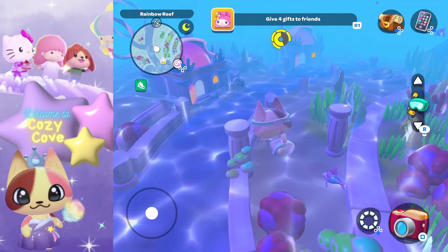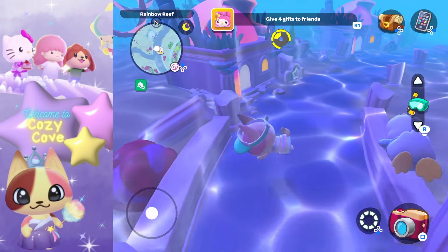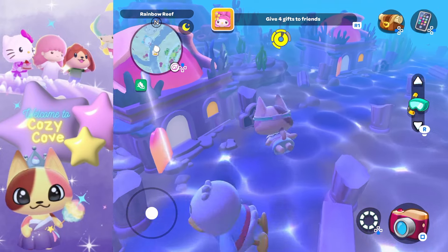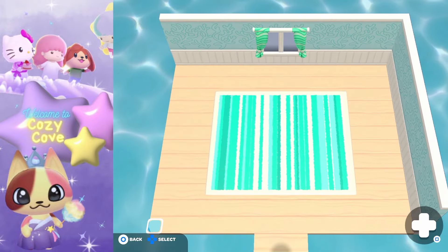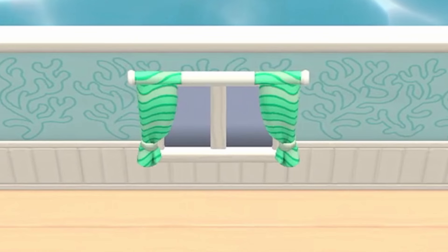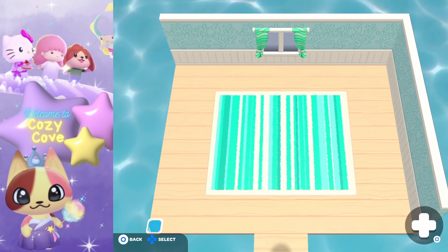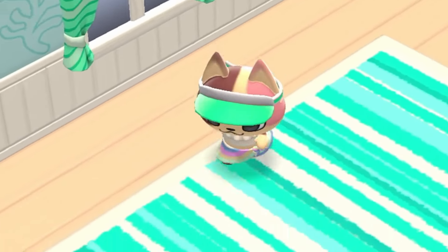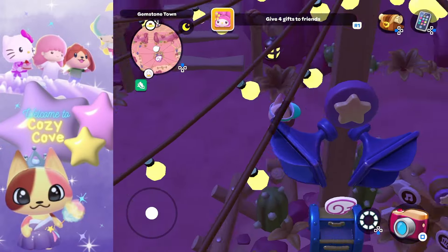On to the rainbow reef area — I really love the underwater cabins and the underwater vibe. There are four underwater reef cabins available to purchase and they cost five strawberry crates each, but if you bring My Melody they cost four strawberry crates. I really like these cabins because they come with a little carpet and a cute window with drapes — it's super cute.